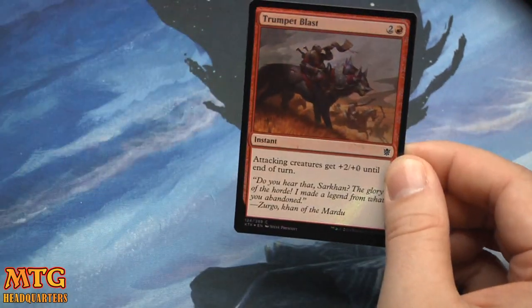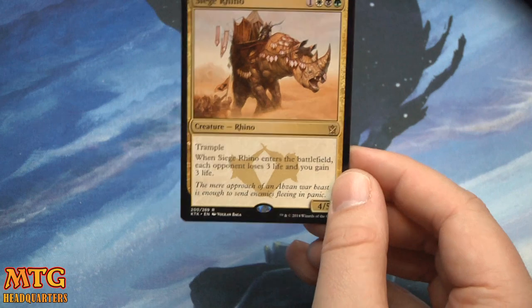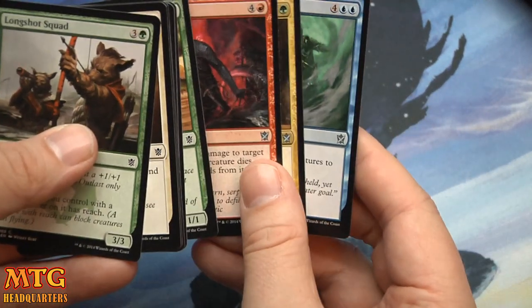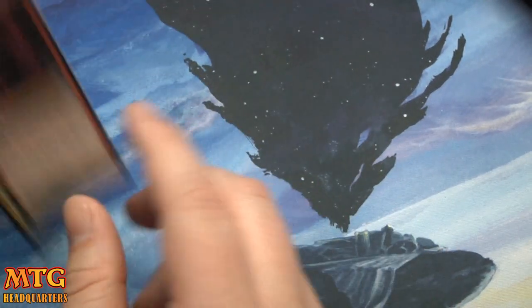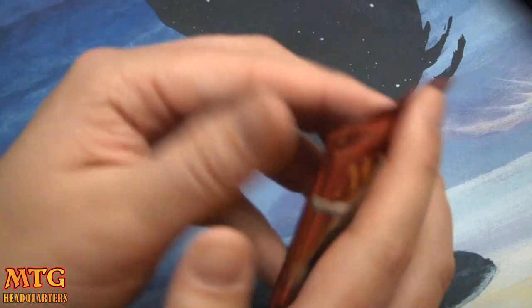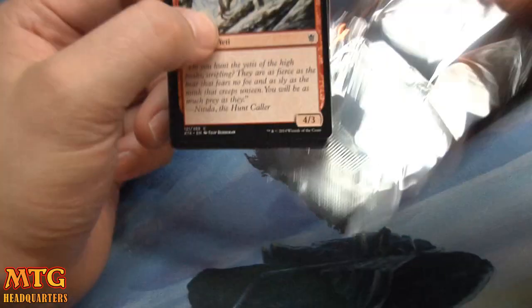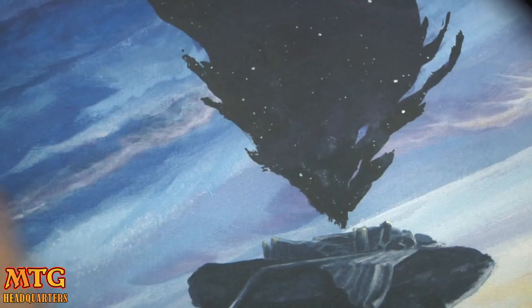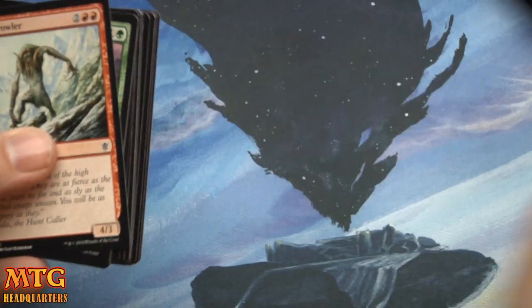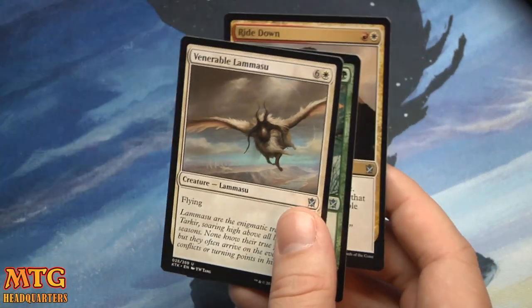We have a foil Trumpet Blast, and the rare is Siege Rhino. I kind of just like to play late nights, sometimes during the day — I draft at 10 AM, sometimes 10 PM. That's just how I am personally. Utter End — very saucy removal.